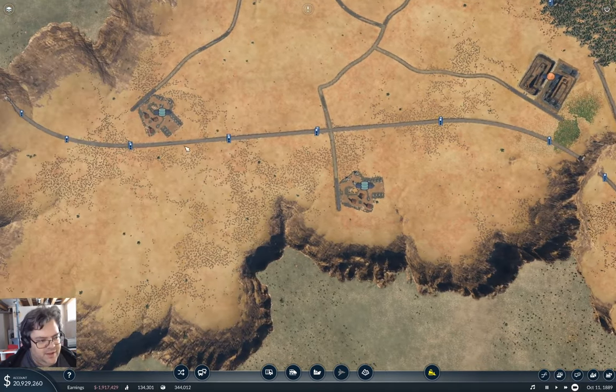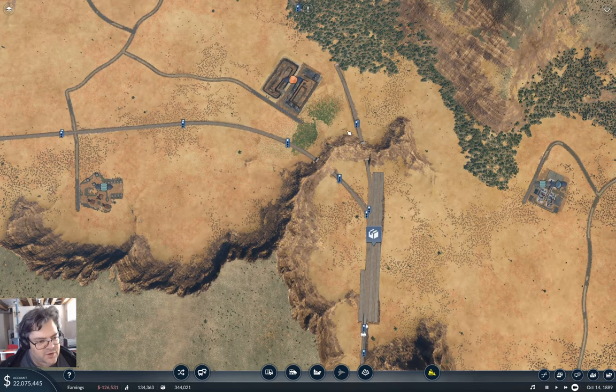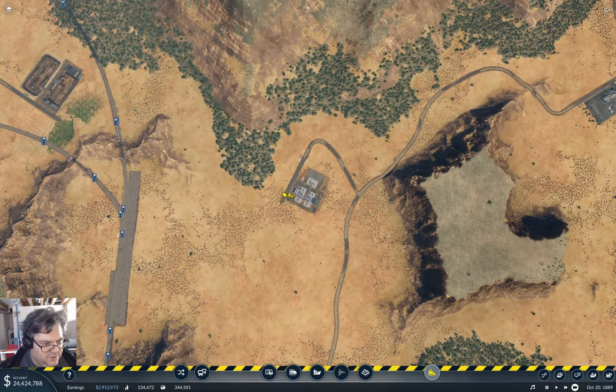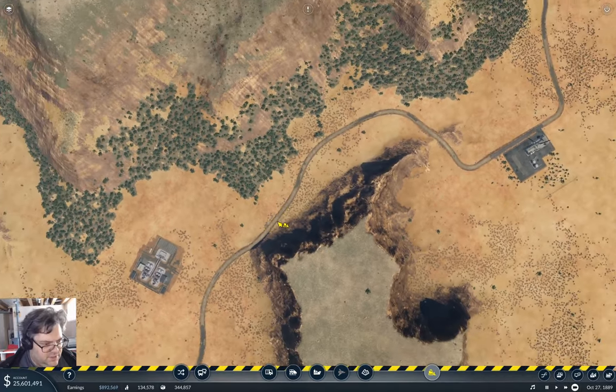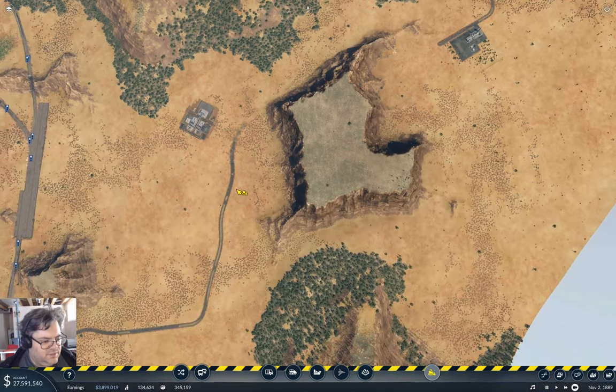The idea I have is I'll run from here, come across the top here, and come down onto here, then onward through to here as a line. I'm going to need to take this out of the way - that is not a town connector, so I can take it out of the way too.